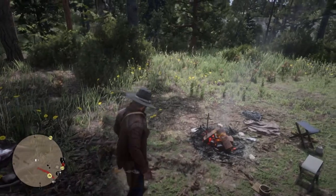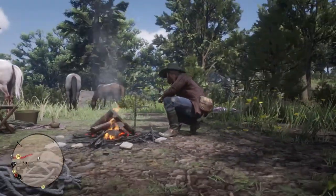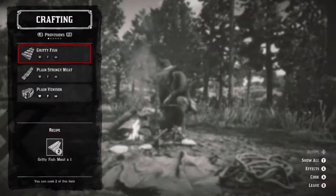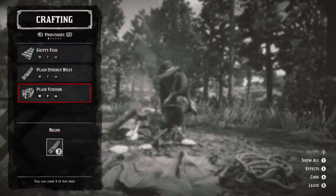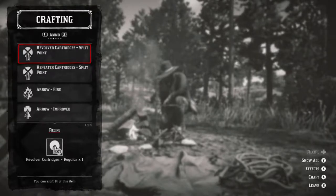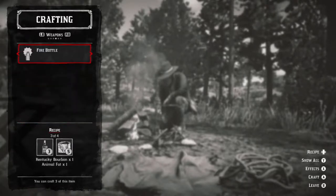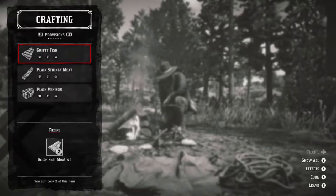And then I can rest at the campfire. Let's take a rest. Oh, okay. Crafting. Provisions. Tonics. What does this say? Revolver cartridges — so bullets. Arrows and fire arrows. Oh nice. Fire bottles. I don't want any of this stuff.